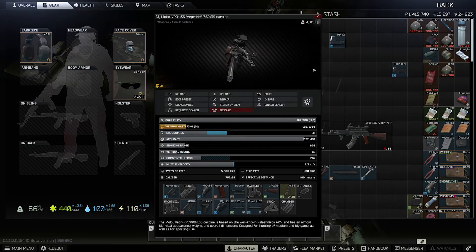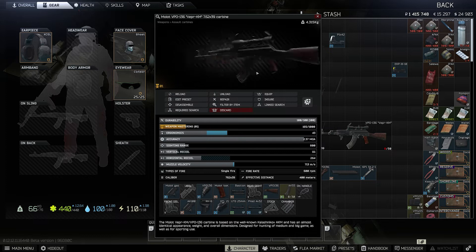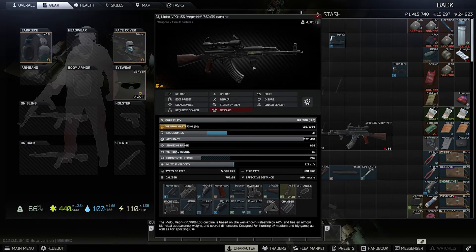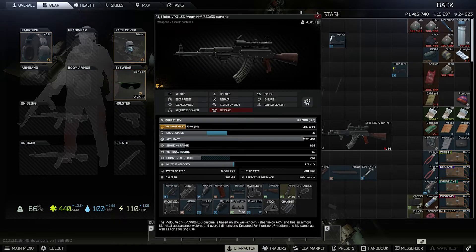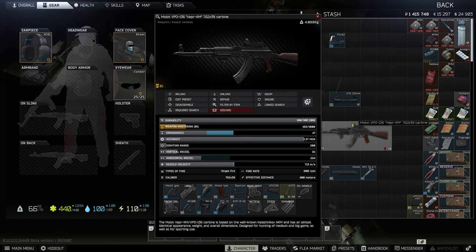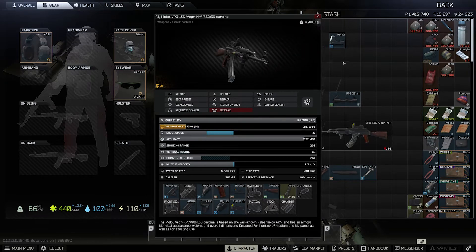Now you have something you can easily run on Woods as well, and you have a higher magazine capacity than the SKS build. The SKS build is also very cheap and has a four-times scope because you can mount the PSO scope on the dovetail, but the VPO-136 has a higher magazine capacity and a tactical device which you cannot mount on the SKS at this point. For more close-range engagements, you can swap the scope for the Cobra so you at least have a red dot and still a tactical device — making this probably the most versatile weapon you can build with level 1 traders.